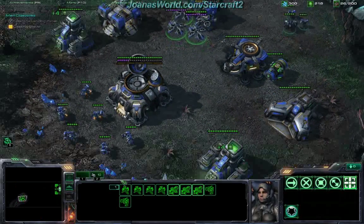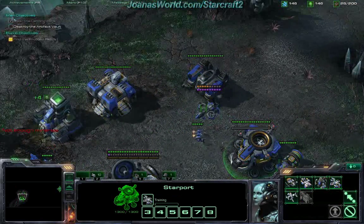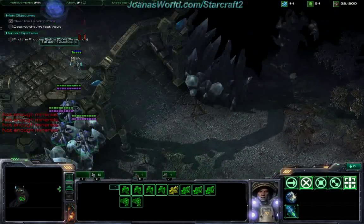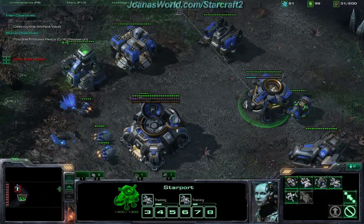You want to start off by clearing the top-left most base out, because if you don't, the Protoss is just going to send wave after wave of units down to your base to harass you. So you want to go there immediately and take it out so none of that happens.